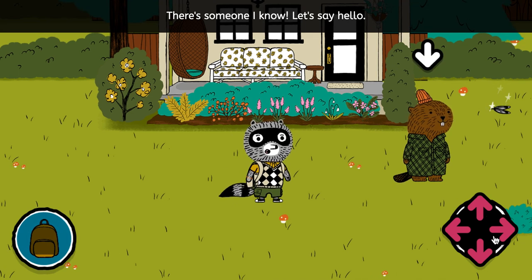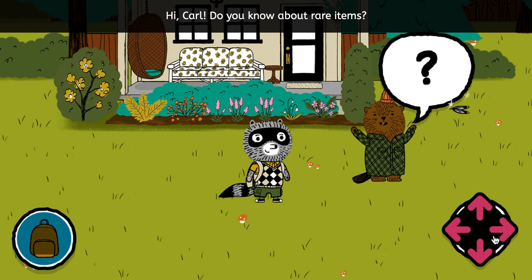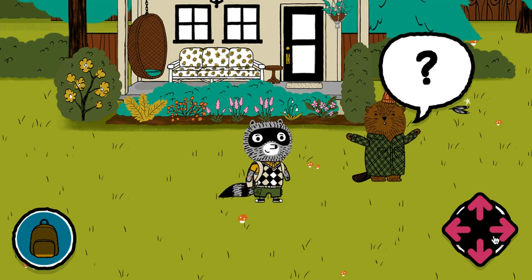There's someone I know. Let's say hello. Hi Carl. Do you know about rare items? They may be hidden. Try that plant. You may find something.